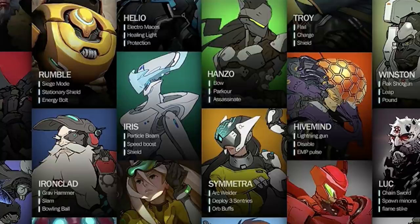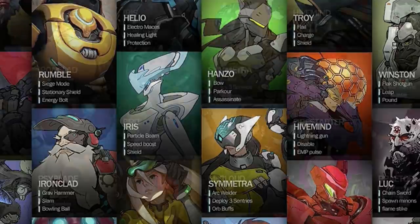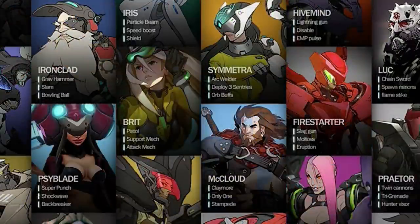Below him is Luke, who looks absolutely positively demonic. The abilities are chainswords, spawn minions, and flame strike. Reinhardt has a flame strike, so maybe he took it from Luke. But spawning minions and having a sword in general is not something we have in Overwatch — super cool looking there.